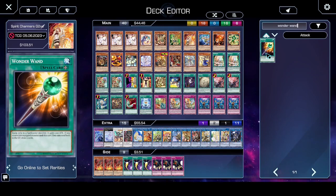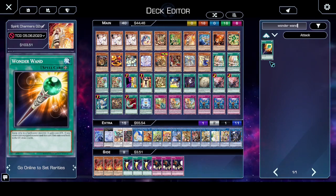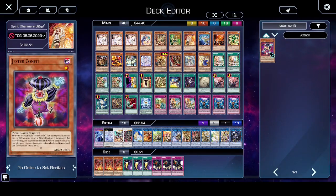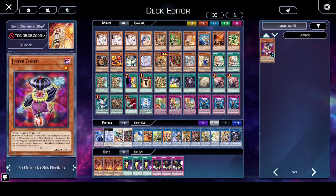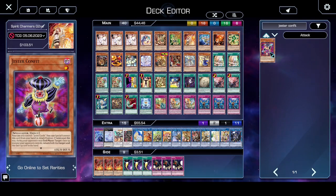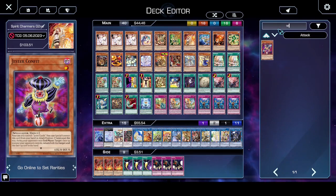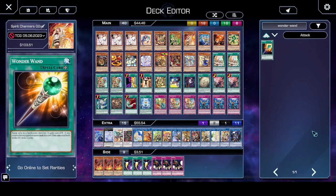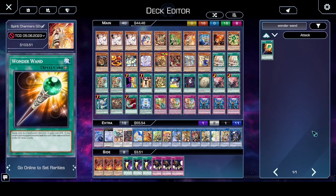Wonder Wand is not searchable, and neither is Jester Confite. Jester Confite is basically a free special summon with no restrictions — the only restriction is you can only special summon one from your hand. So if you special summon a spellcaster and combine it with Wonder Wand, that's a decent tech that lets you draw two cards. But it's very situational because you can't search Jester Confite or Wonder Wand — you're just throwing things in there hoping you'll draw into it.